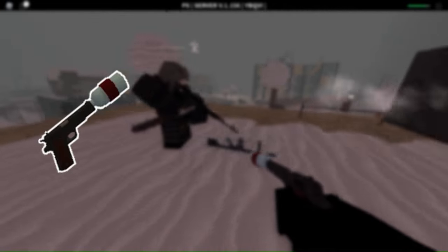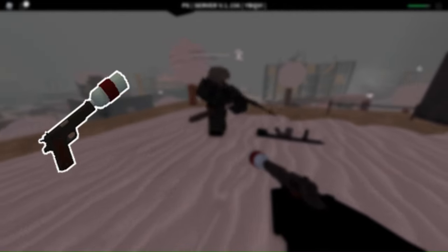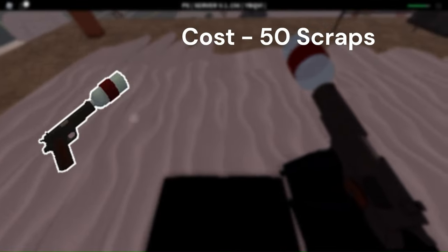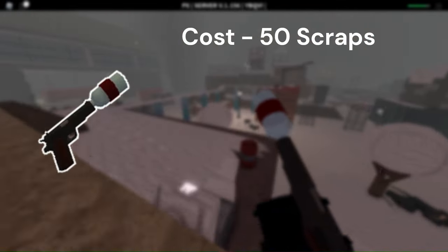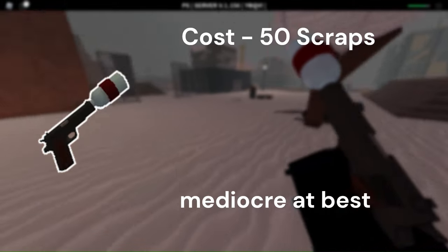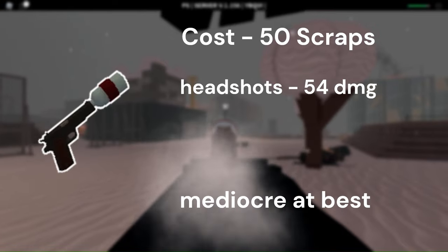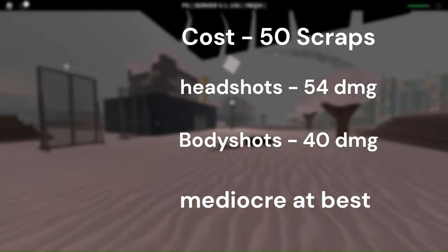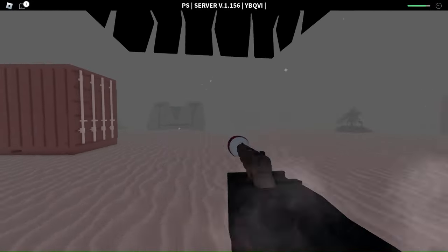The modded pistol is one of the cheaper weapons you can craft via blueprints. It is pretty common and you'll no doubt come across it throughout your entire run. The gun itself is mediocre at best, with a 7 ammo capacity and high headshot damage. It doesn't have the best DPS, but you can still put up a decent fight against early waves.